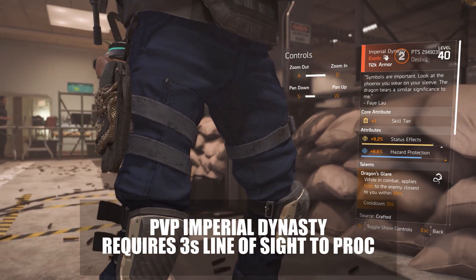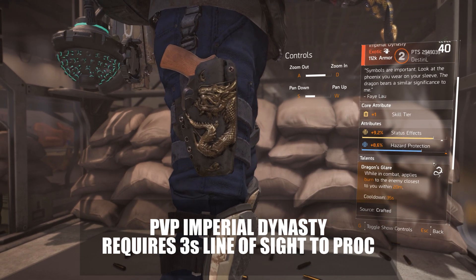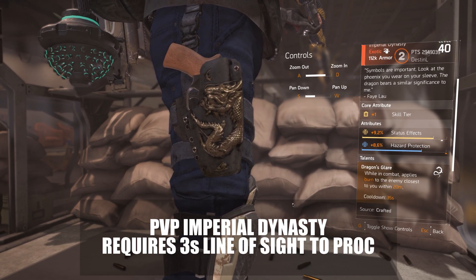In PvP, Imperial Dynasty will not immediately ignite someone. You'll need to maintain line of sight for three seconds to apply burn. That was actually mentioned during a previous state of the game.